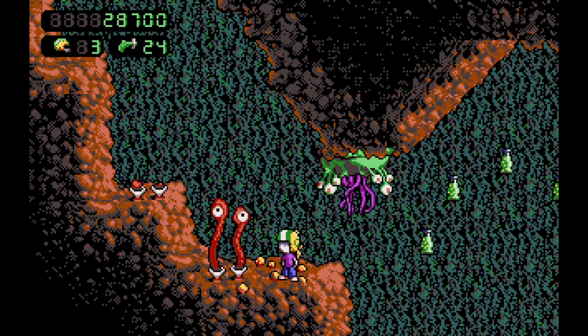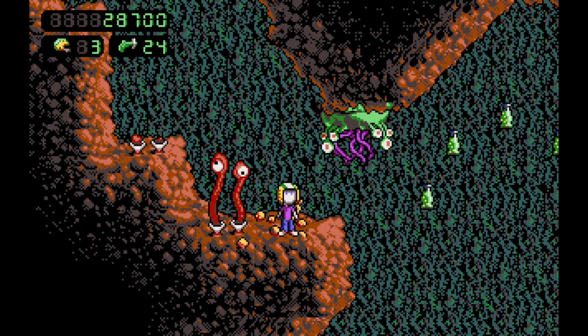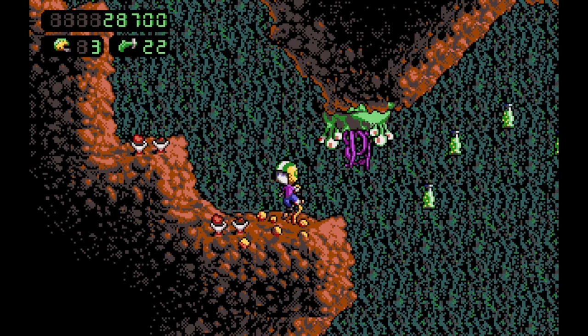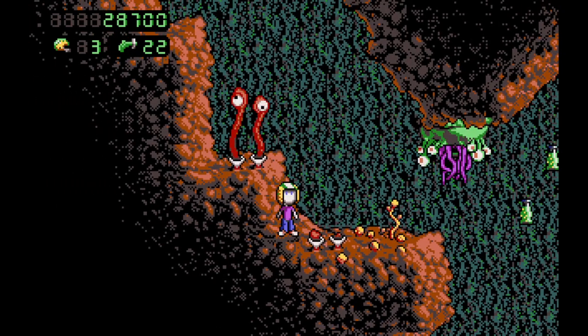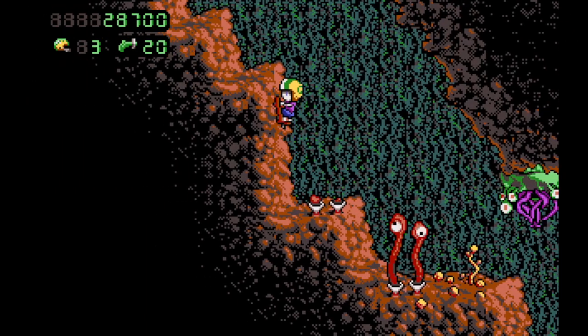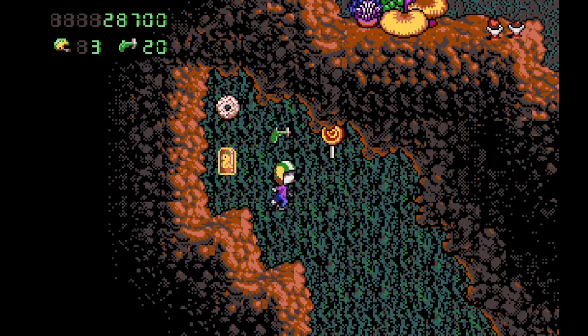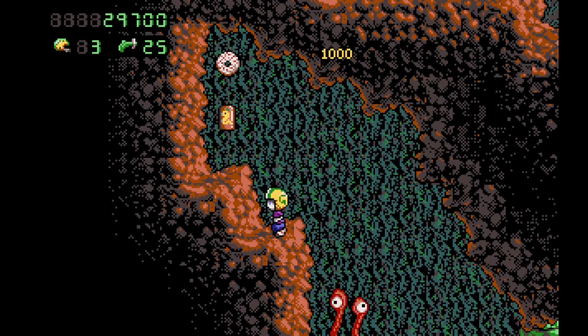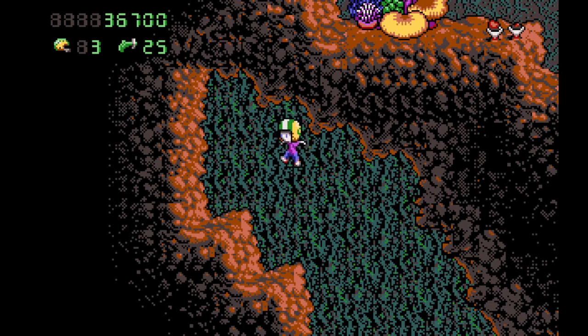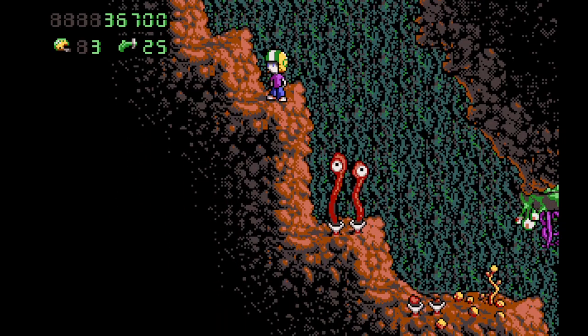How do we deal with this? Do I just flying leap? Let's dump this on and hop over — yeah, that's what I wanted. So now we just do this, and then — there's nothing here except points. A lot of points. But no key.